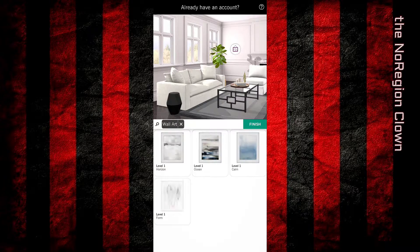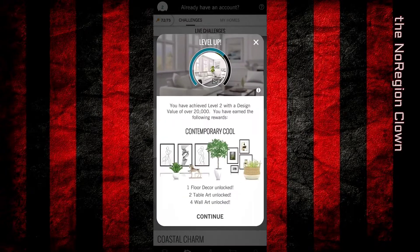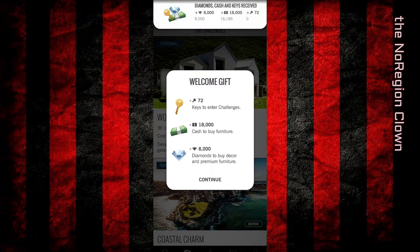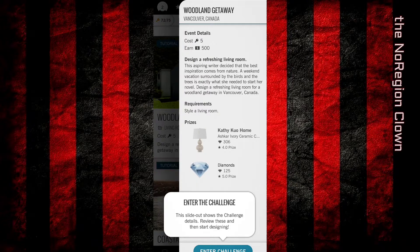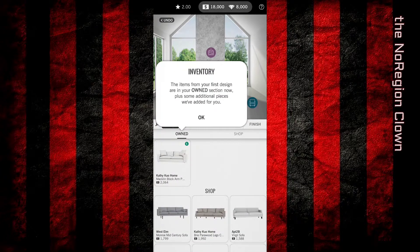Corset plant, picture on the wall, finish. Event details: design a welcoming living room. After purchasing their dream townhouse in the heart of the city, this couple is ready to make the space feel like home. Submit design, level two, continue.